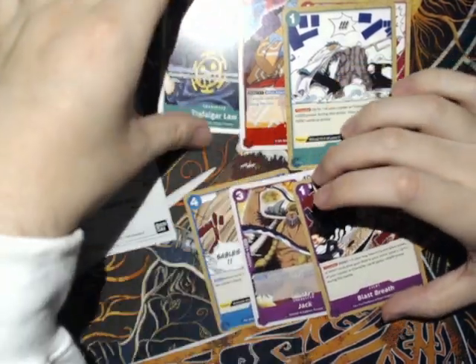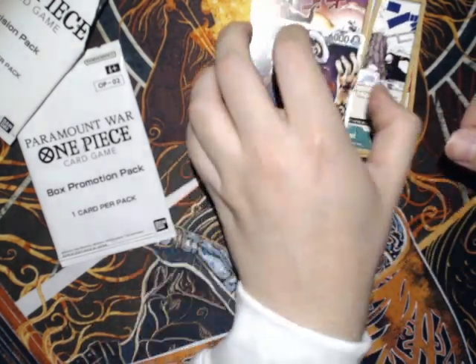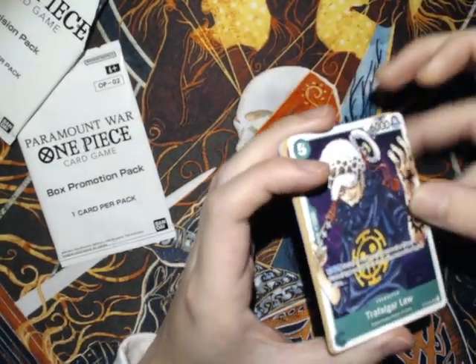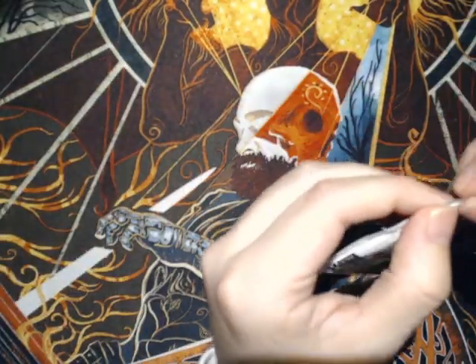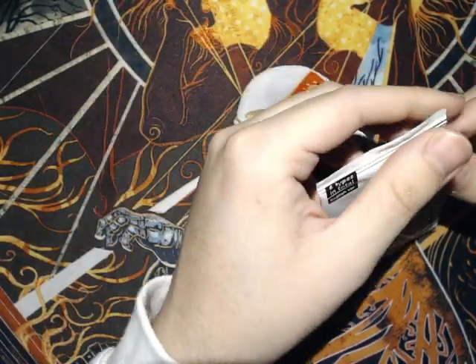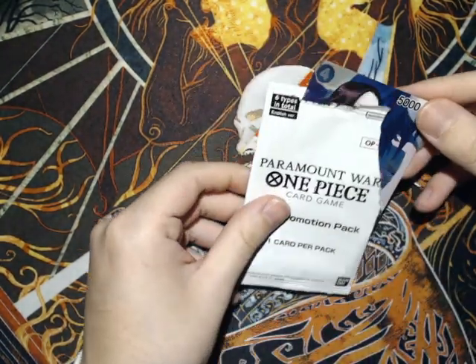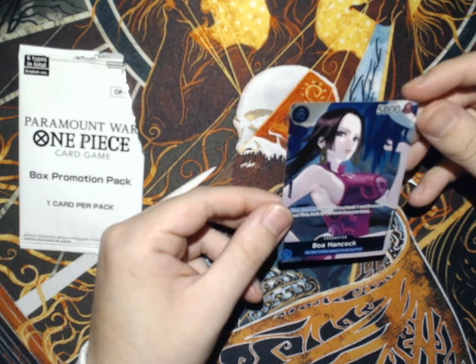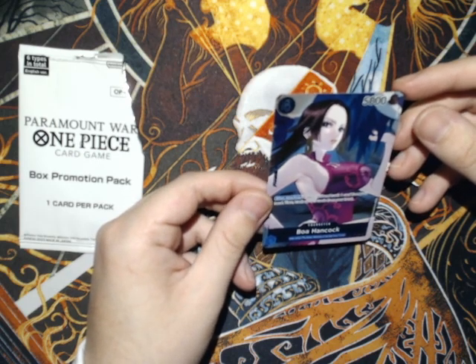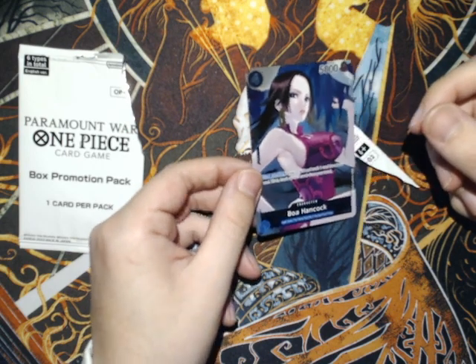I think I've seen these two played. That Law might actually be worth something — it's a super rare and it's from a starter, so probably worth a little bit. And then the actual box stopper: it's a special attribute — oh hey, it's Boa Hancock! When attacking, draw one... I don't think it's the good one; I think the good one's a blocker. But yeah, Boa Hancock — nice, good to see. Off to a good start.